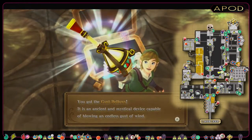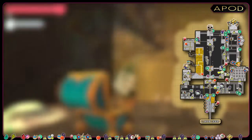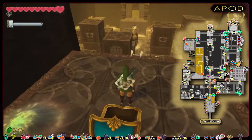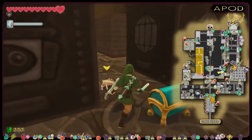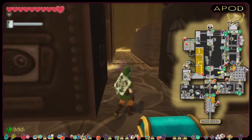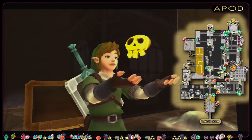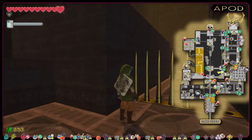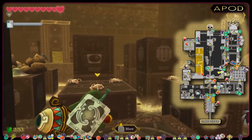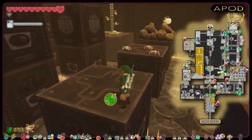You got the gust bellows — it's an ancient and mystical device capable of blowing an endless gust of wind. We got another chest in this room containing a random rare treasure, located on the floor together with some arachas. And look at that — a golden skull! Now we're going to leave this room and go back to the big main room. We're climbing back up the platforms and heading against the ladder to the west. I'm using the gust bellows to blow the enemies off the platforms — quick, easy, and a bit cheesy.